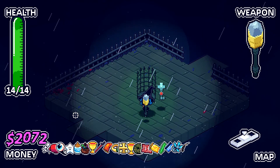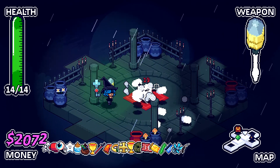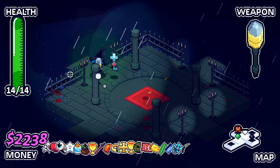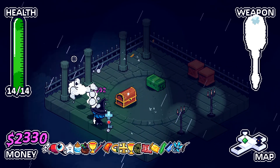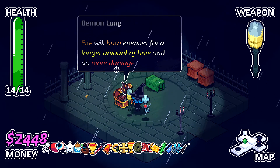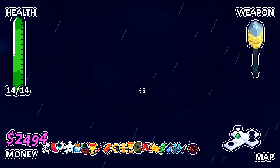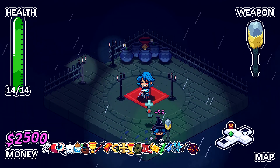We go one more time around and I have like 2,000 bucks — tons and tons of money to blow. Fire will burn enemies for a longer amount of time and do more damage. Magnet staff. We're about to go into the shop with 2,500 bucks.